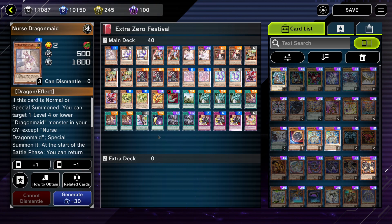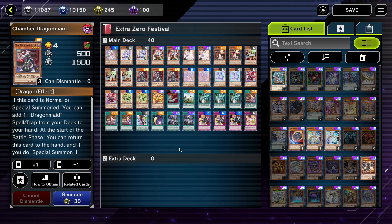To start off we have the low-level Dragon Maids. Each of the level 2 Dragon Maids at the start of the battle phase can trade out with a level 7 Dragon Maid in your graveyard or in your hand. The level 3 Dragon Maids are able to trade out with a level 8 Dragon Maid in your graveyard or hand, and the level 4 Dragon Maid, Chamber Dragon Maid, can trade out with either a level 7 or higher Dragon Maid monster in your hand or graveyard.